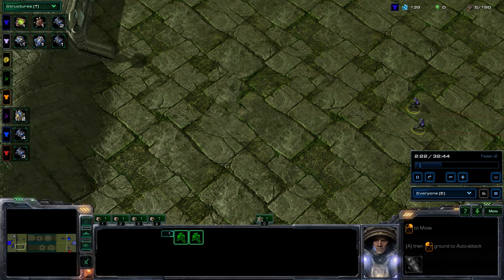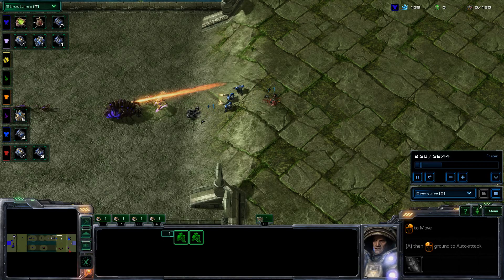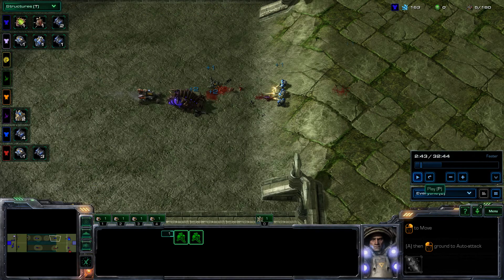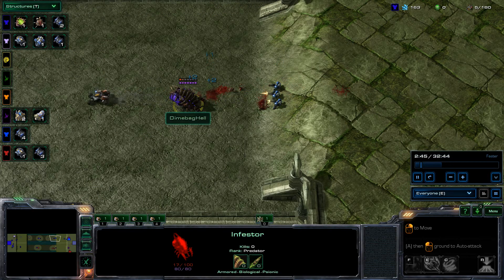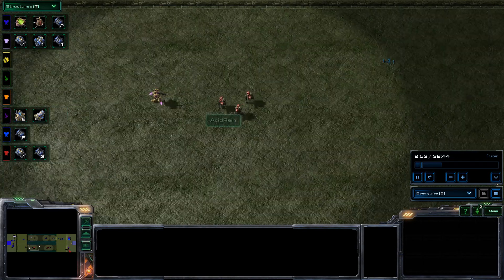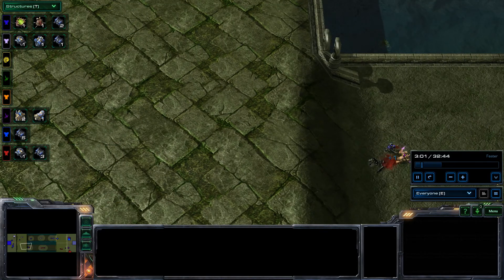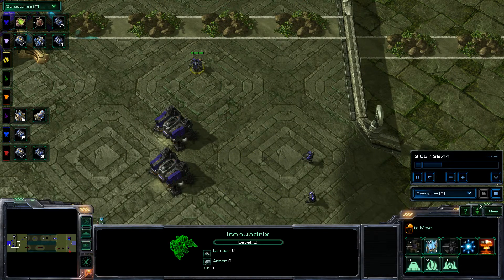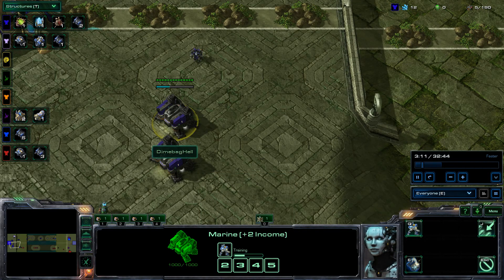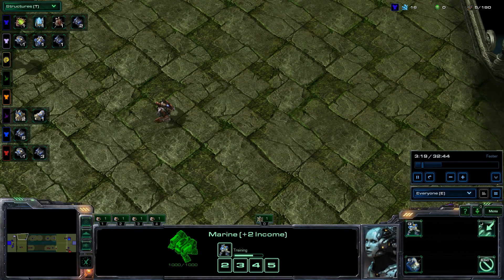The Marines on the left are coming out already. Here we have the first fight — the Infestor is acting as a different unit, shooting the Marines and doing Fungal Growth. On the bottom, the Marines push forward with the Zealot, making short work of these two guys and pushing in deeper. Dimebag is going to make some more units quite soon.